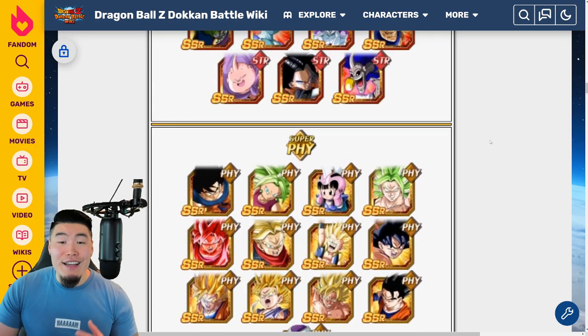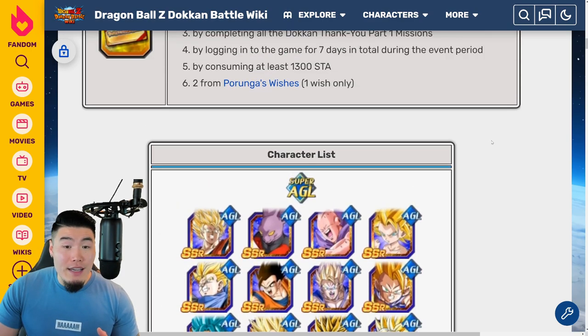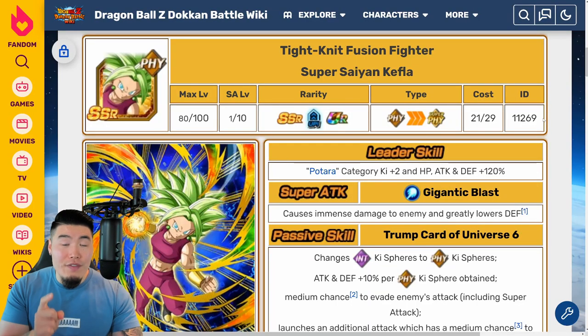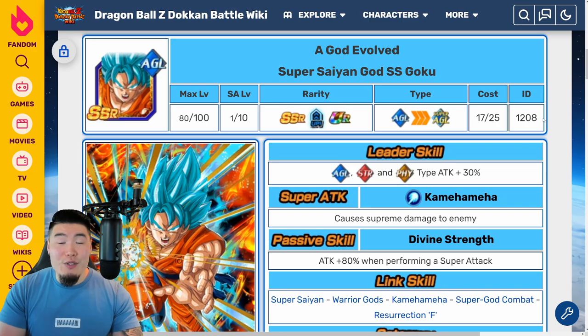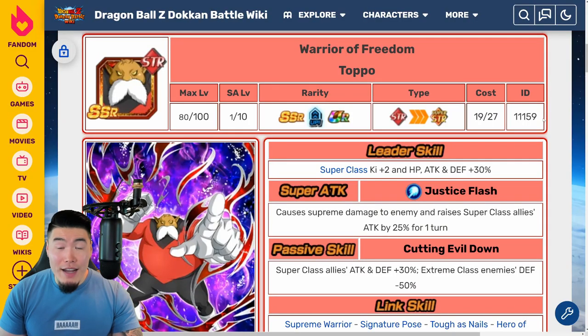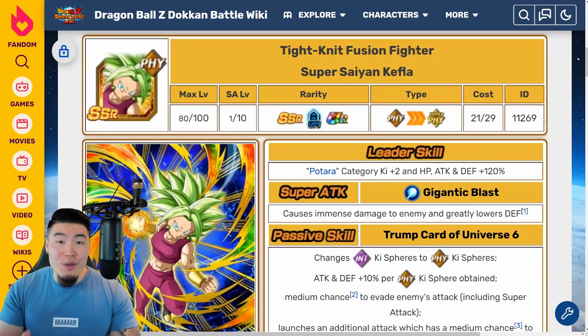And there you have it — that is the entire Thank You gift card collection. Hopefully this helps you a little bit in making your choices. Now for the top five overall — and of course this is my personal opinion, I'm sure a lot of people will disagree, and that's fine. My overall top five for this year's selection: number one is PHY Kefla, number two is AGL Super Saiyan Blue Goku, number three is PHY Vegeta, number four is TEQ Kaioken Goku, and number five is STR Toppo. Those are the best options right now. There will be other Extreme Z Awakenings for some of these units that will change this list, but with the currently available Extreme Z Awakenings, these are the five best units.